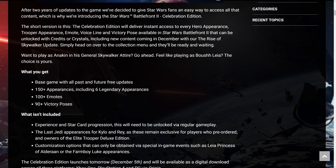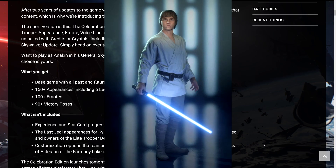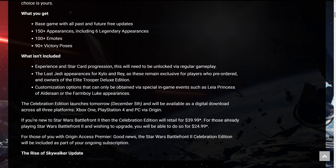Another thing you will not get is the customization options obtained via special in-game events, such as the Princess Leia skin and the Farm Boy Luke skin. If you purchase this edition right now, there are going to be some challenges later in the month that will allow you to get those skins — I highly recommend you do those. Otherwise, you won't be able to get these at all unless they bring back those challenges later in 2020.